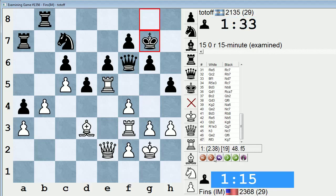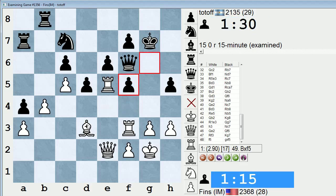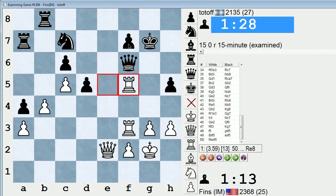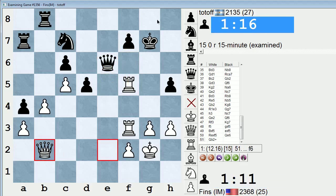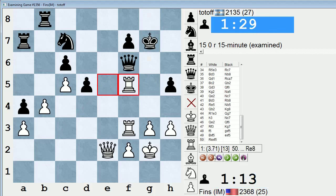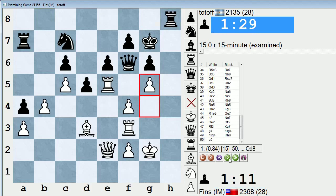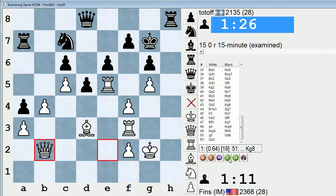I'm not going to say I played this completely accurately — I'm sure I missed better things. Like f5 was good here according to the computer: if he takes, I take with the bishop, and if he takes again, rook takes, and we're going to come crashing through on f7 or queen e5 somewhere. Yeah, that does look pretty crushing — really bad news for black. Say queen e6, check here on the long diagonal. If king g8, we have rook g5 and our queen's going to come in. So not that I executed this perfectly, but I started pressing with about a little over a minute on my clock, and it just turned out his position was pretty passive.